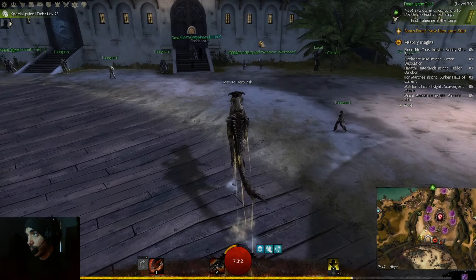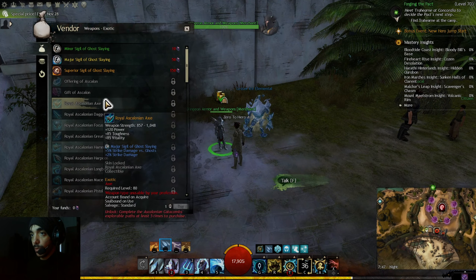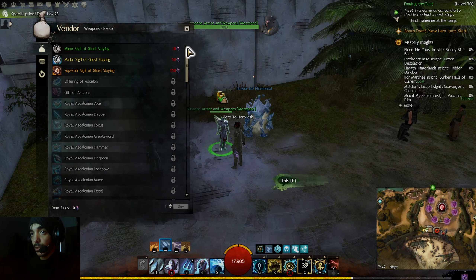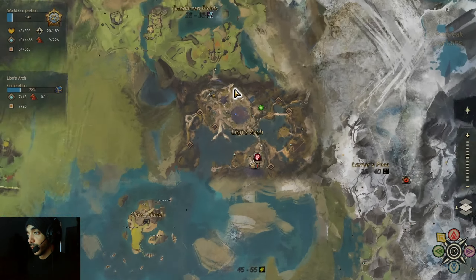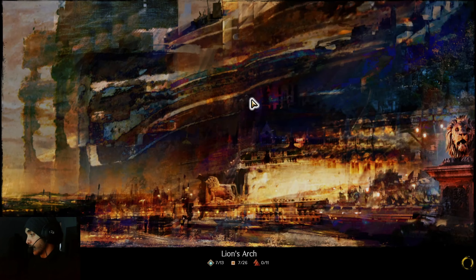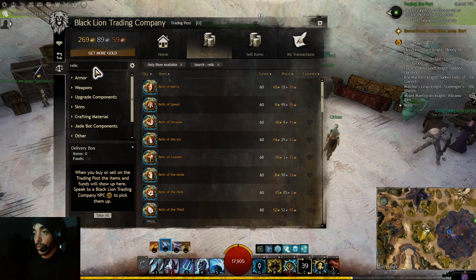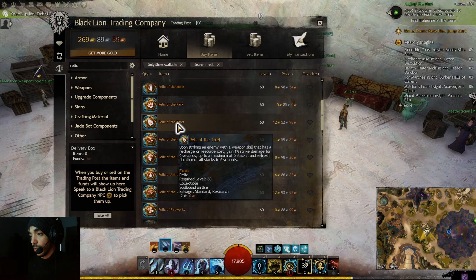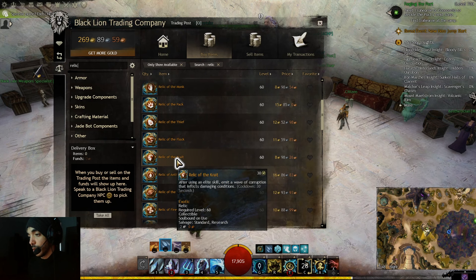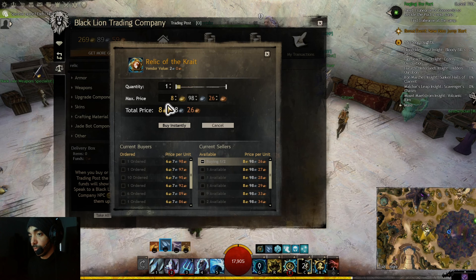I'll get Relic of the Crate for now until I can get Relic of the Fractal. Relic of the Crate — it reflects damaging conditions — that seems fine. I'll put in a buy order for it.